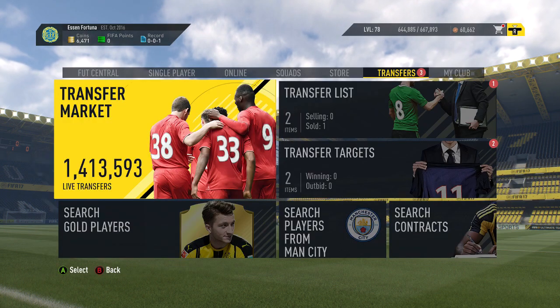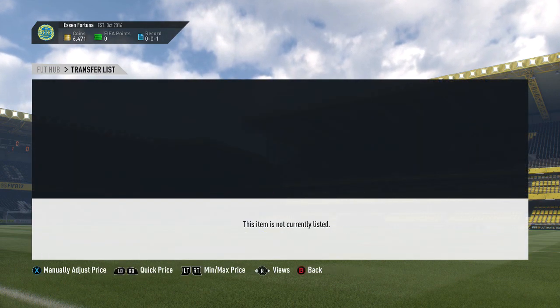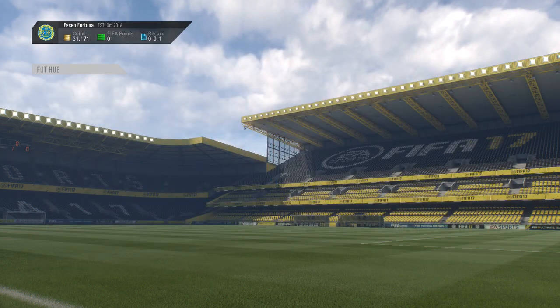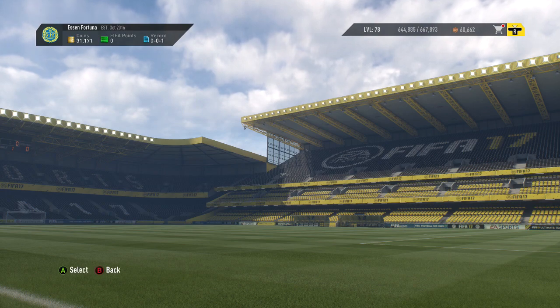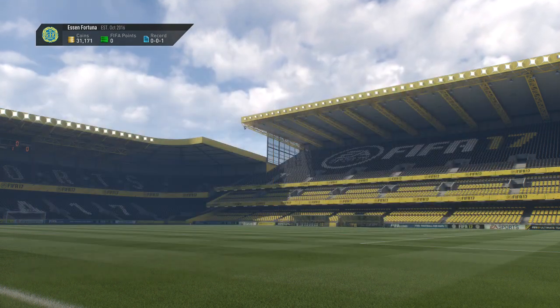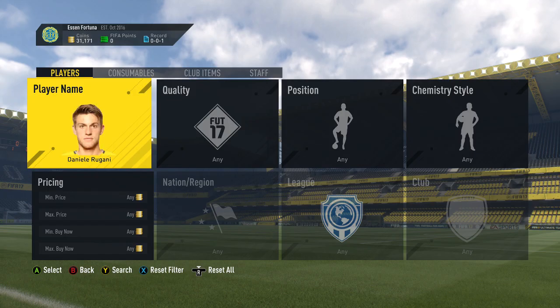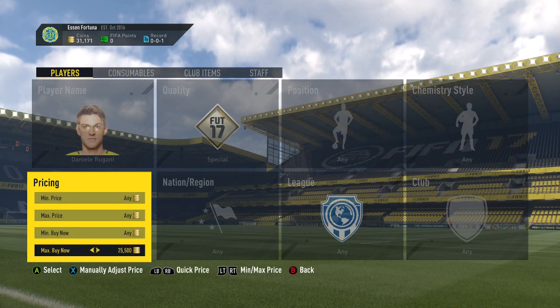I went and got a Balotelli in-form for around 23k and listed him up for around 26k. We come back again, got the Ryan Fraser and sold him for 26k. And then as you can see, we're on around 31k, which means we can actually go and buy this in-form Rugani. Sorry, this video was a little bit shorter. I will trade to some of the more expensive players, but I'll get into that in just a moment.